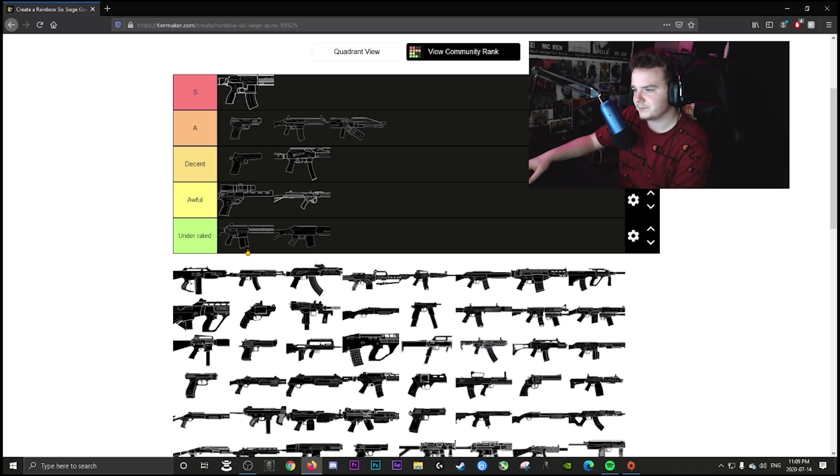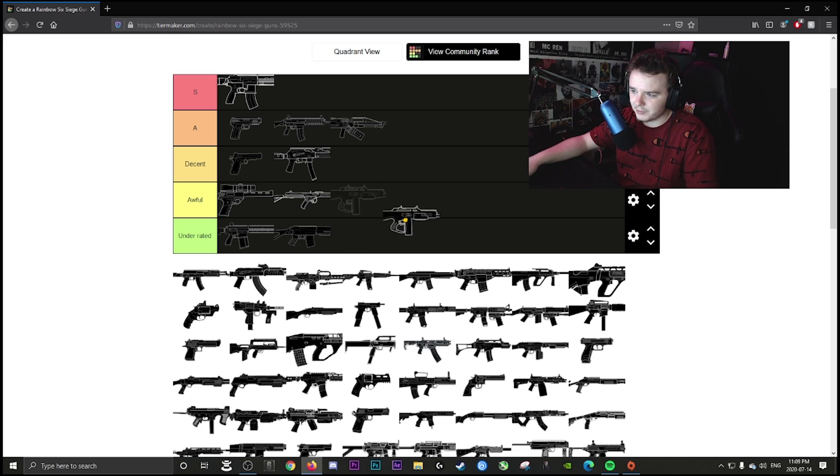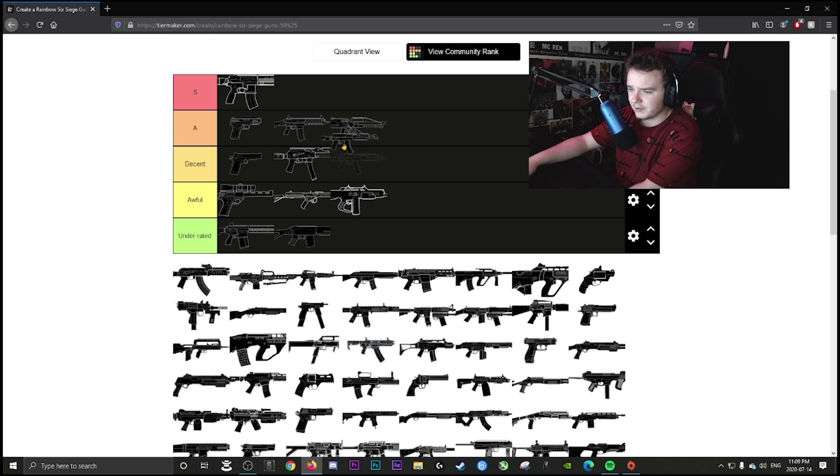Alibi's shotgun is going in awful. Even if it's a slug, you should not be using it over her SMG. The AK-12 is S tier — right now in the current meta it's amazing, especially on an operator like Ace.